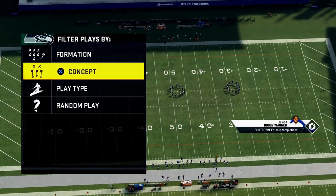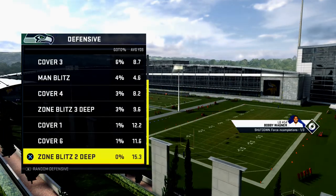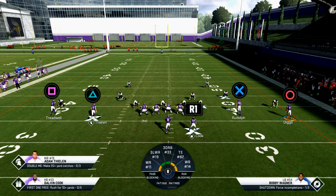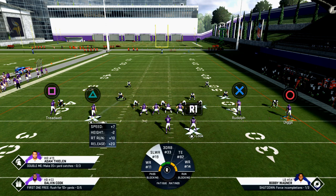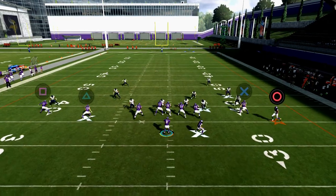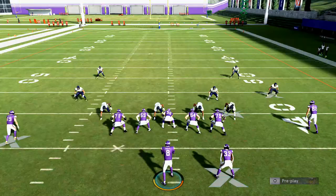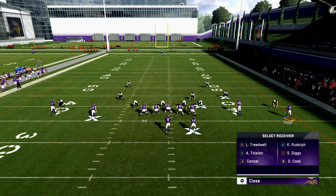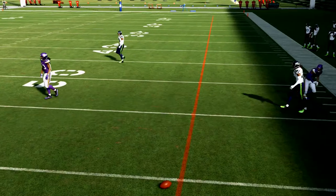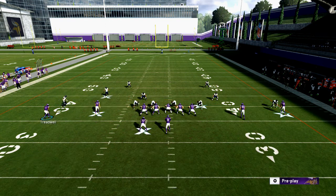I also wanted to show you a trick from the mesh play, which I have in my audibles. Against a cover two zone blitz — the hardest thing to beat is the cloud flat type of defense. Mesh is my favorite play in the game. With Stefan Diggs, this is why his route is so important: even if they're man-aligned, he's still going to get that outside release and you can still throw it. The worst thing that'll happen is they swat it — they're not going to pick it, especially in regular head-to-head.